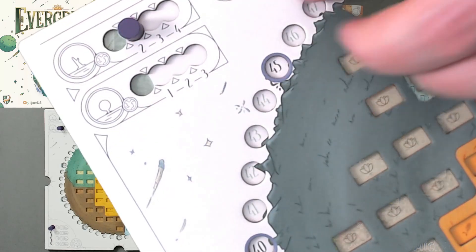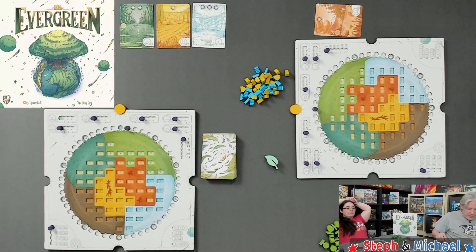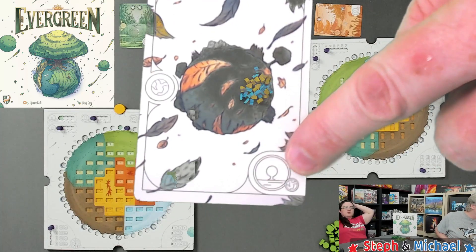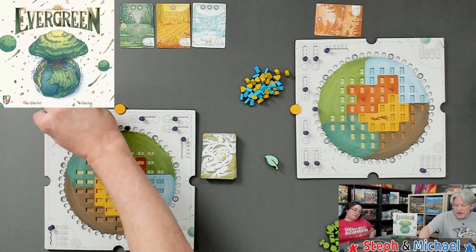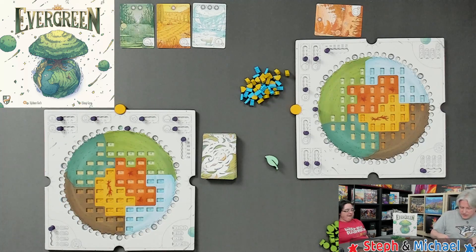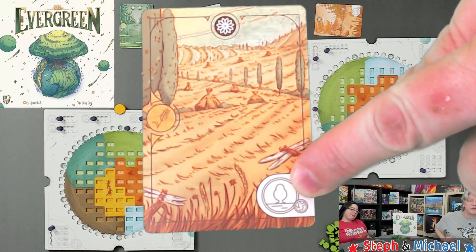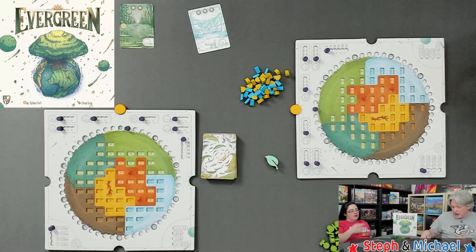Each subsequent time you use the sprout bonus action, you advance that track: three sprouts, then four sprouts anywhere on your planet. Another track is for small trees — using that bonus turns a sprout into a small tree, and you can do one, two, or three of them anywhere. The big tree bonus track lets you turn small trees into big trees, with levels of one or two conversions.